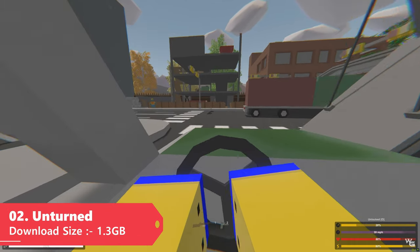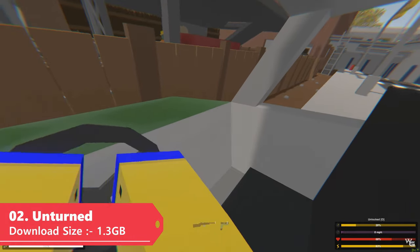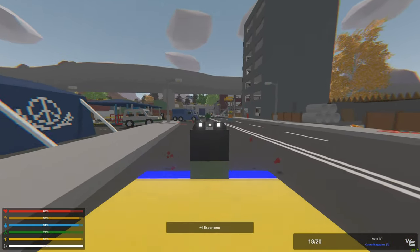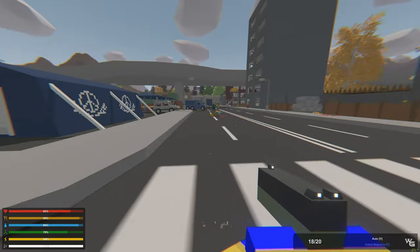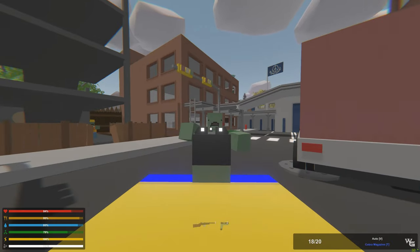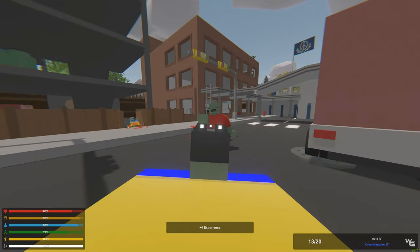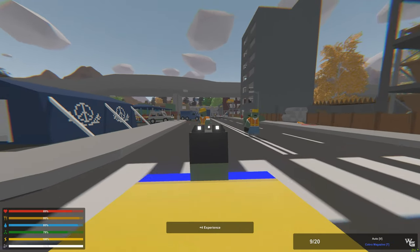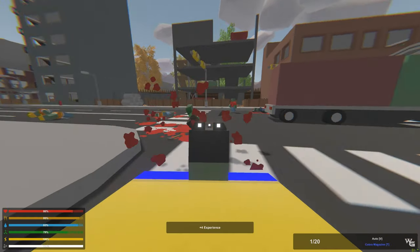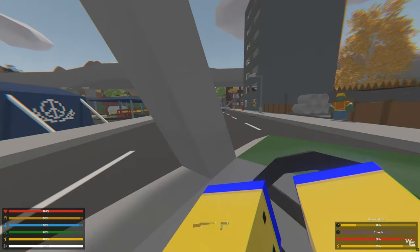Next up is a super popular game that's a little bit over 1 GB but still worth mentioning — Unturned. It's hands down one of the most popular zombie survival games on Steam, with very simple Minecraft-looking graphics combining survival crafting, hunting, gathering resources, and building your own base to survive against zombies day after day. Extremely popular on Steam with over half a million reviews, the download size comes in at around 1.3 GB.